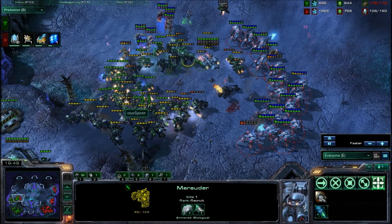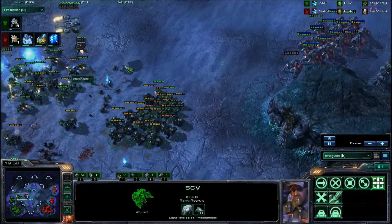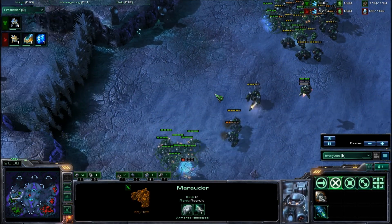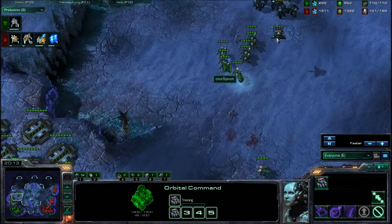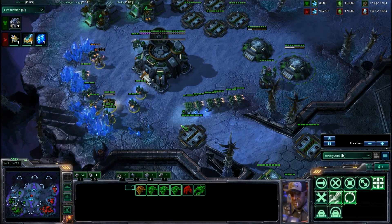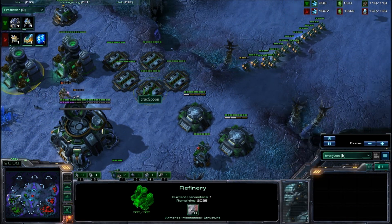There are a lot of Templar here, and feedback on that one single Medivac. But Storm is not exactly researched, so Pink is going to be pushed back here by Spoon. Spoon is pulling off every single SCV. However, Spoon has absolutely no minerals — almost no mining going on. And here comes one Zealot going to go to town on this Mineral Line. And Spoon can actually just... wow, it looks like Spoon is going to go all in right here.